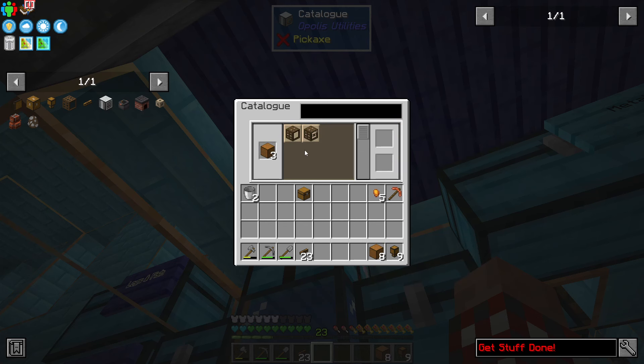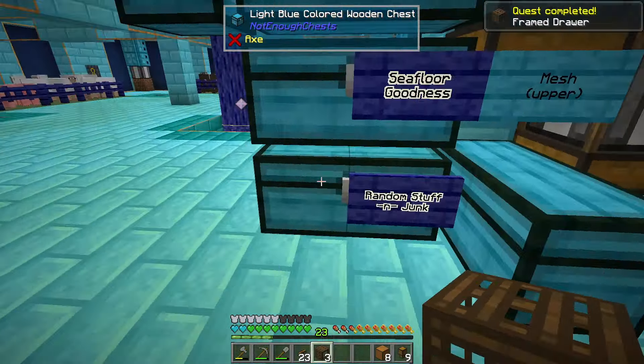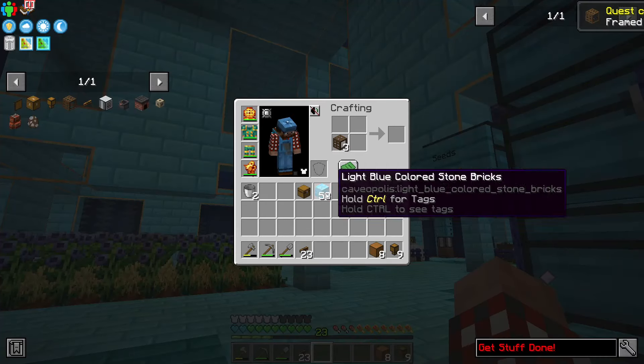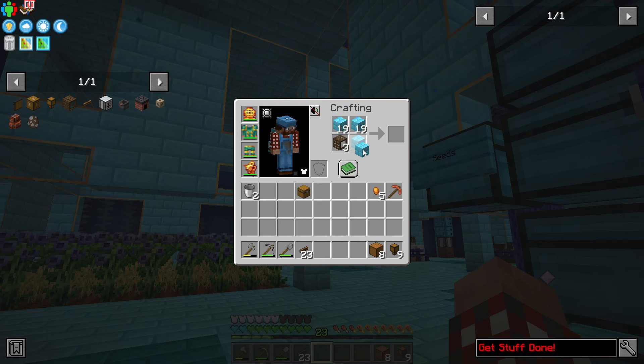I can come up here and one, two, three — I can shift click them into here and get framed drawers. This just saves me sticks — six sticks each. I'm okay with that.